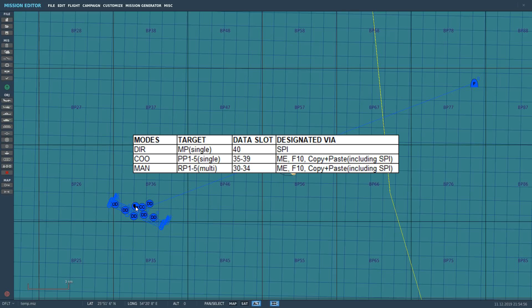We can generate an SPI any way we normally can in this aircraft: through the air-to-sea or air-to-ground radar (probably preferable), from the TGP, from the HUD, from a waypoint, or essentially from any other type of point. The pre-planned point is more flexible — we can get it directly from the mission editor, from the F10 map, or by copy-and-paste from any other data slot. Route points are equally accessible: placed in the mission editor, on the F10 map, or copied from any data slot.